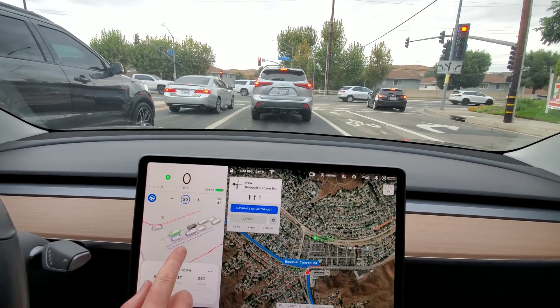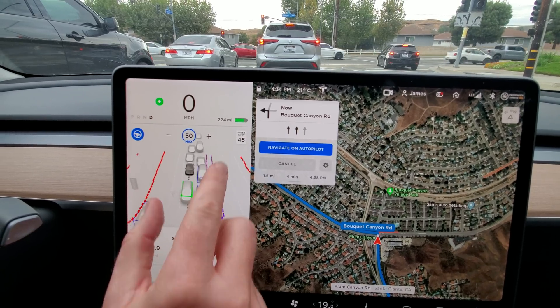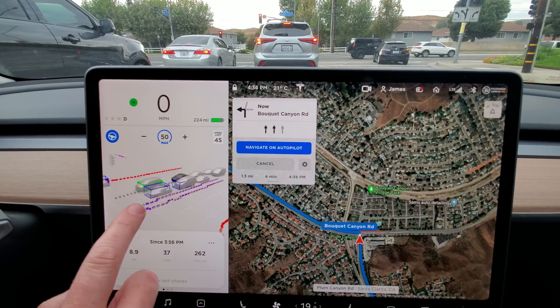It sees all the cars around us and behind us — it really sees far behind us. It also shows the lights, the back of the lights. That's a cute touch.